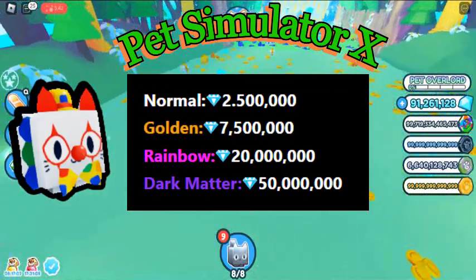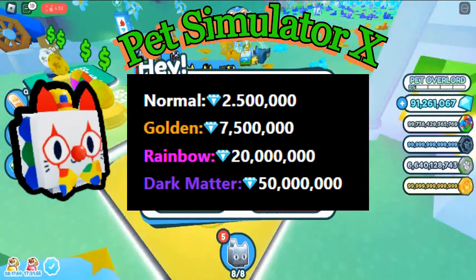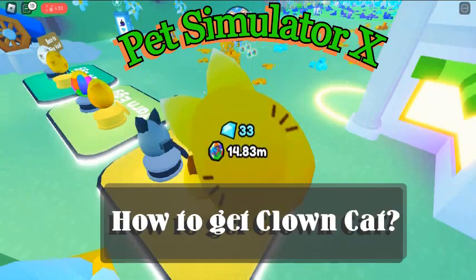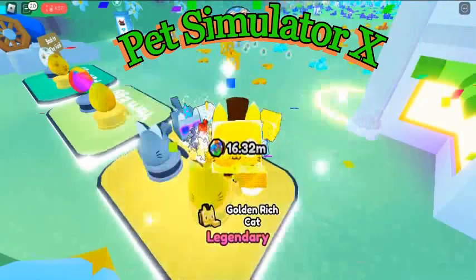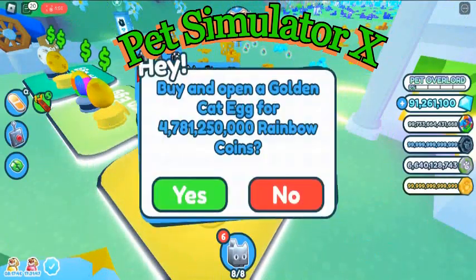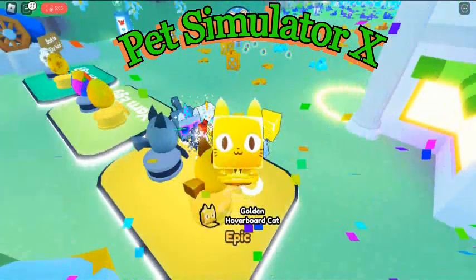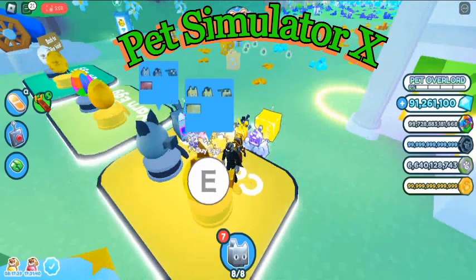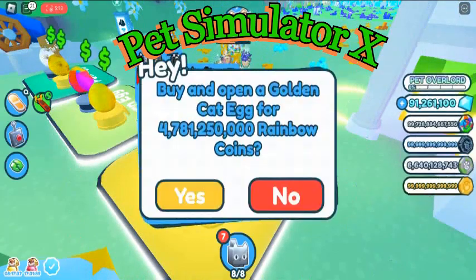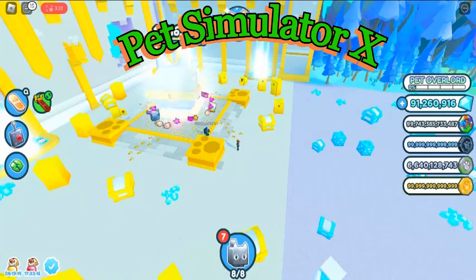How much is Clown Cat worth? The current Clown Cat value is estimated to be around 2 million 500,000 diamonds for the normal version. Clown Cat can be hatched from a Paw Egg located in the Cat World. It costs 38.7M rainbow coins for the normal version and 368M for the golden version.